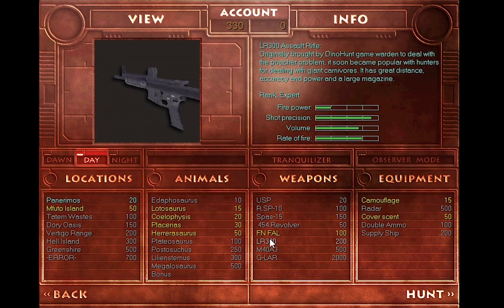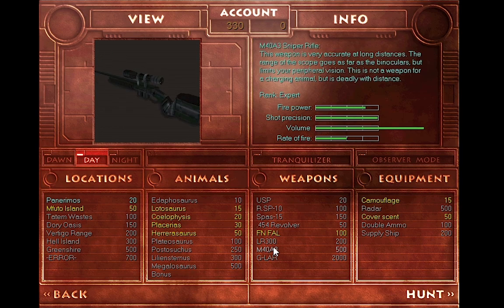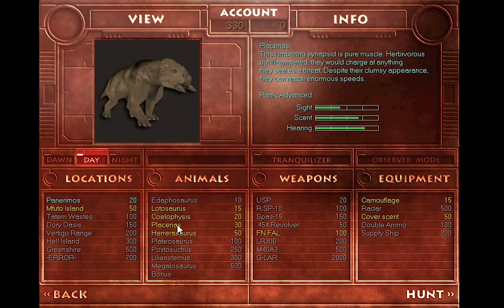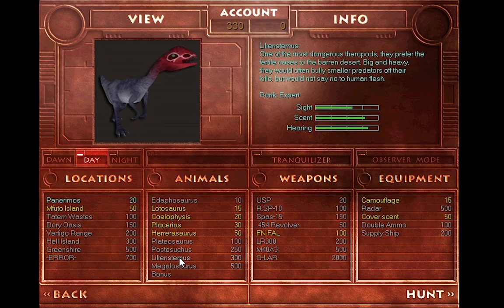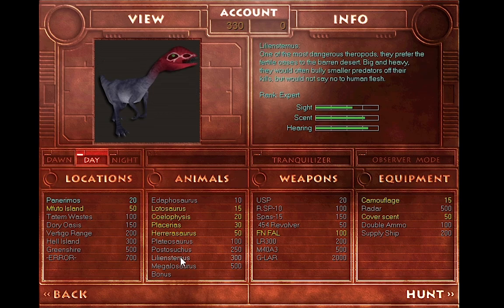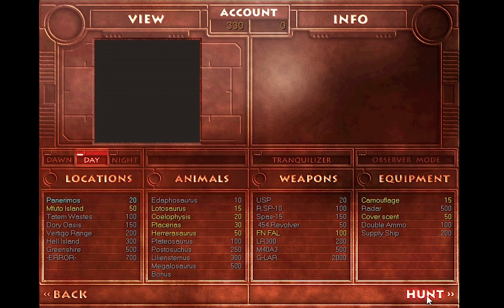I'm actually kind of surprised that you don't get anything with really good firepower until the M40, but this is probably going to be a good loadout. We'll go in, have some fun, try to hunt down Placerius at least this episode, and slowly work our way down to some of our big hitters such as the Postosuchus and the mascot for Triassic, the Lystrosaurus. With that, let's hit hunt and get into it.